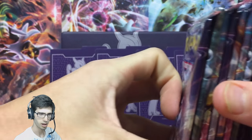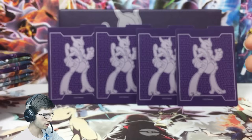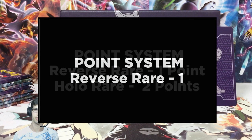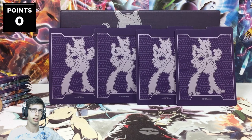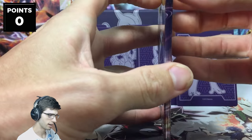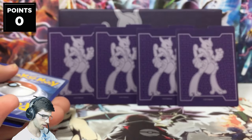Inside these Elite Trainer Boxes we have eight booster packs, which were stacked very neatly. Before I get into the opening, let me quickly explain the point system: one point for a reverse rare, two points for a holo rare, three points for an EX or BREAK, four points for a full art, and five points for a secret rare. I'll leave that in the description. All the codes today will be given out to you guys as well.